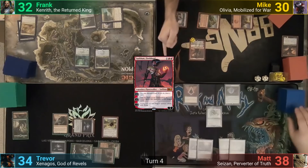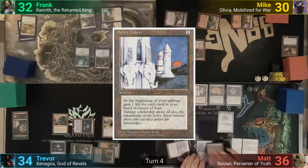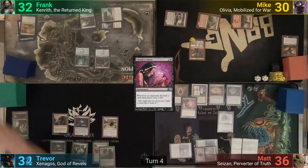Matt does the thing, losing two, and plays an Urborg for his land drop. He casts an Expedition Map — and you can probably guess what he's going to find with it. We then see an Ivory Tower, followed by Liliana's Caress, and he passes to Trevor.